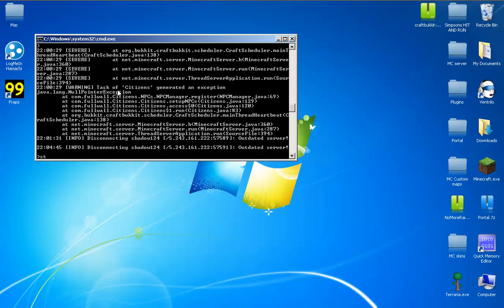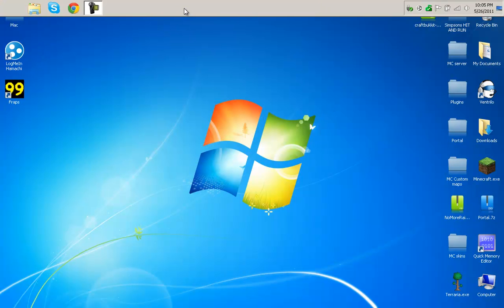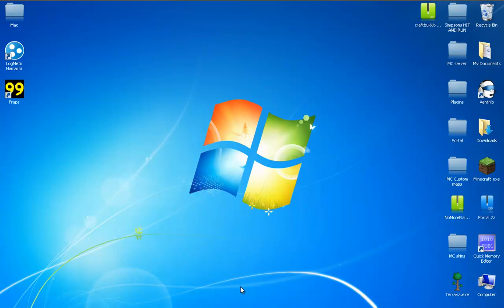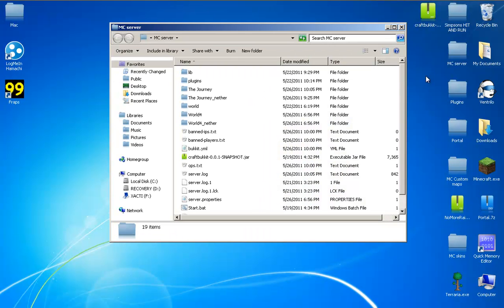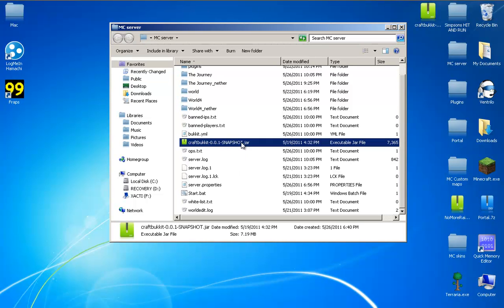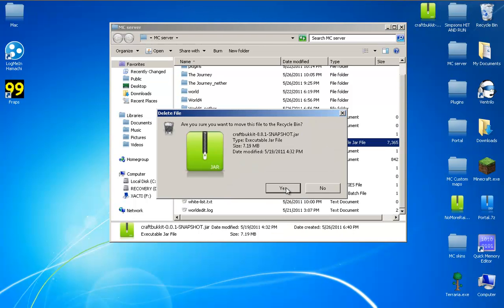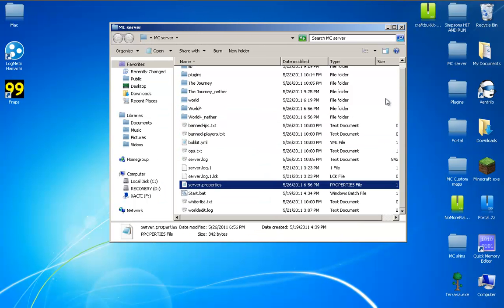So now what you want to do is just stop your server. Go into your Minecraft folder. Go to the snapshot.jar, right click it and delete it. Make sure you stop your server or else it won't let you delete it.